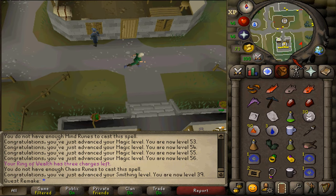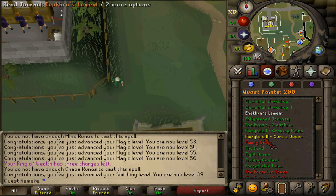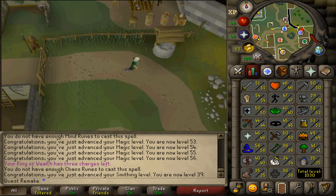Hi and welcome to my guide. Today we will be completing the quest Family Crest. There are no quest requirements and the stat requirements are for mining, smithing and crafting as well as 59 magic.